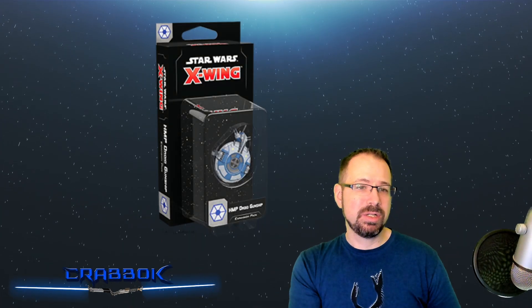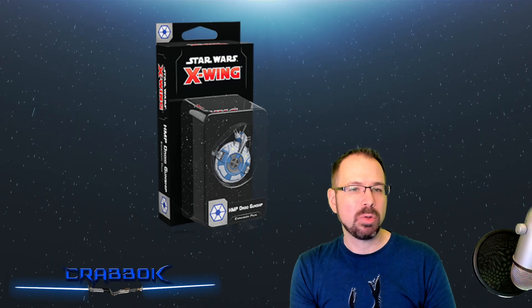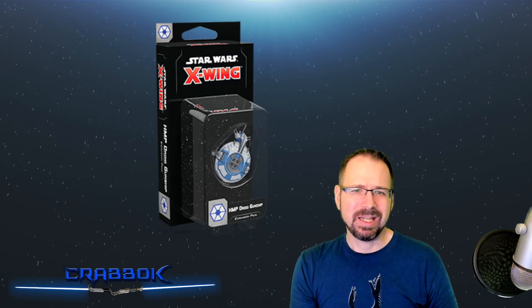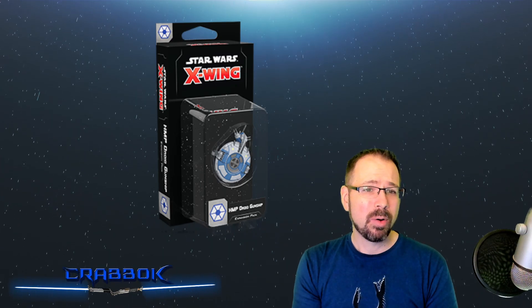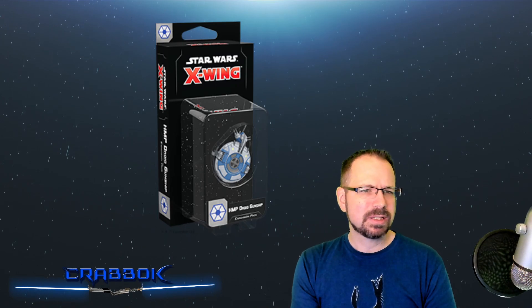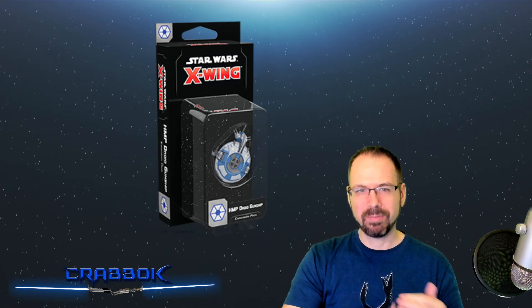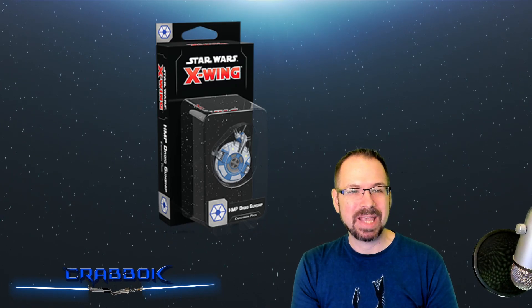Next up is the HMP Droid Gunship. This is a newer one with a little bit of a different play style and a different way that it flies. It will still work well with your other droids, but it's a little more expensive and has some really cool mechanics. It's got a really nice full frontal arc and can do some advanced maneuvers, including a side slip — basically moving sideways instead of just going straight or turning. It's got a lot of extra little rules that allow it to fly differently and can definitely change up your game. Once you've played multiple games with your droids and things are starting to get a little stale, this one can bring fresh new mechanics.